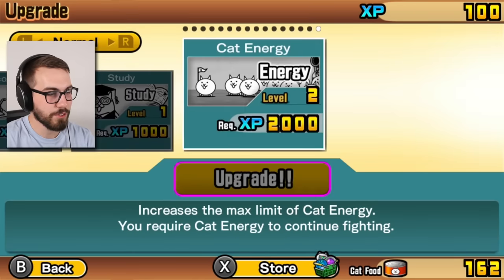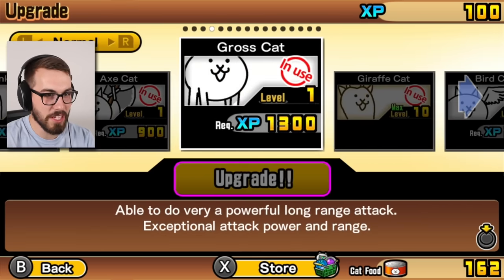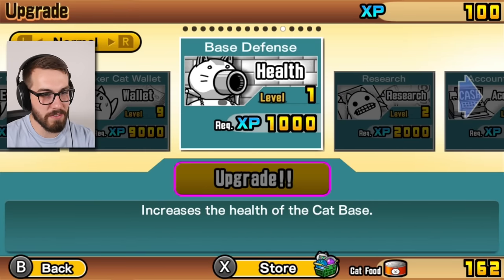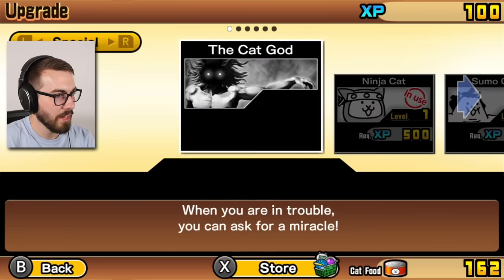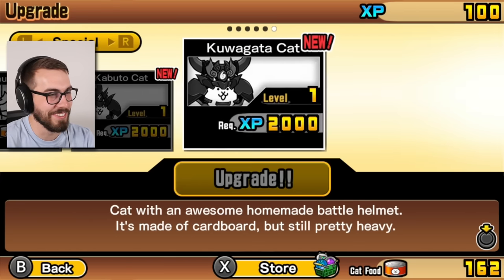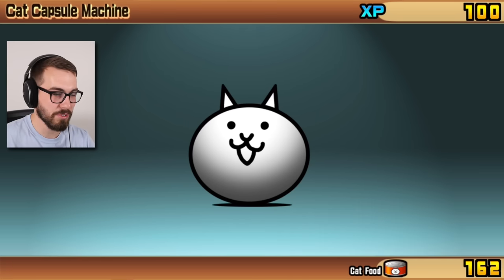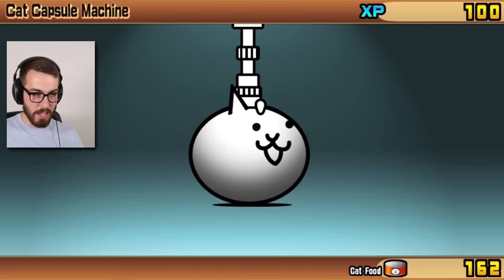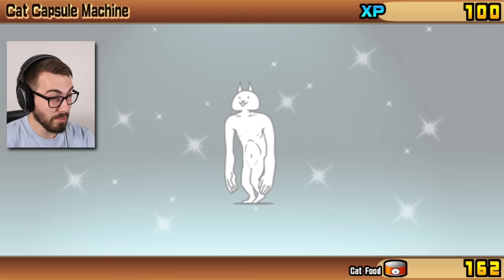I feel so broke right now guys. It's so weird to be upgrading stuff like the blue things - like once you're done upgrading these you never have to think of them again. I got the wallet up a lot, didn't I? I can't upgrade anything, so I'm not gonna try. Let's do a four capsule draw and see if we can get some more levels for the cats, and I guess maybe I'll do the 10 draw as well.